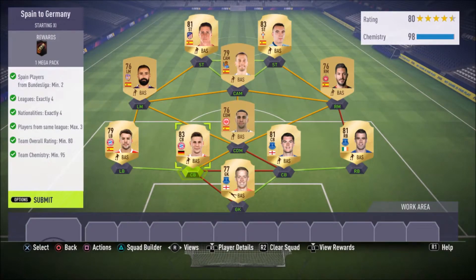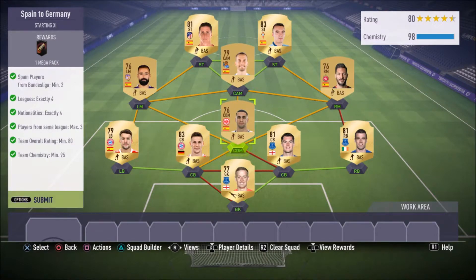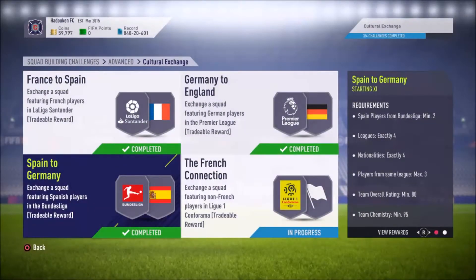If you need more chemistry, you can get a better left center back — if you get a Spanish center back from the Bundesliga like Marc Bartra, he'll be on 10 chemistry and your CDM will also be on 10 chemistry. If that doesn't work you can always do the loyalty glitch. We're going to submit this one for a mega pack — not a bad reward at all.